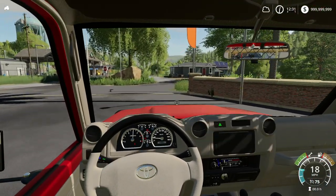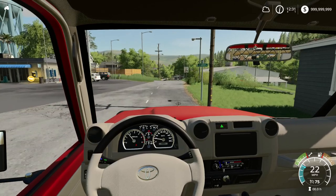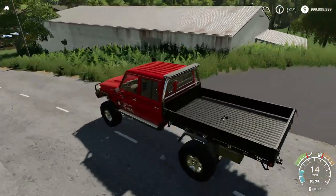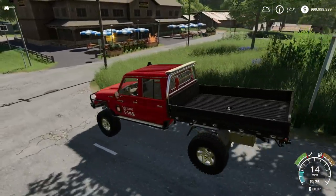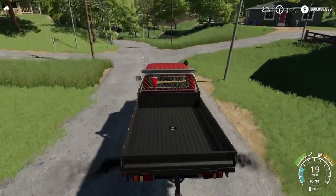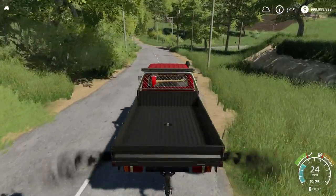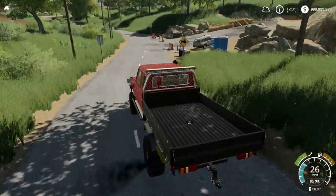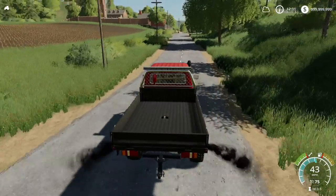Let's go ahead and drive over to the station. I'm not the best with directions on this map — it's a different version of the Ravenport map. It has multi-fruit, I think that's what it's called. All mods used in this video can be found on my website. Most of them are from Lambo Mods, and this map I got from Lambo Mods' Patreon page. I'm really looking forward to using these vehicles — I think our fire station is just up ahead on the right.